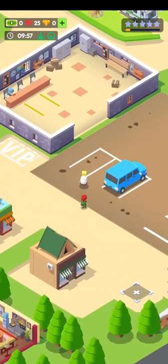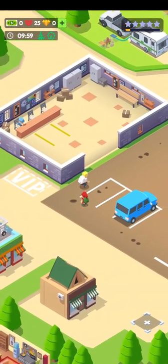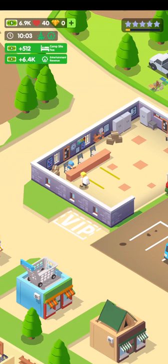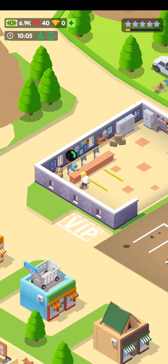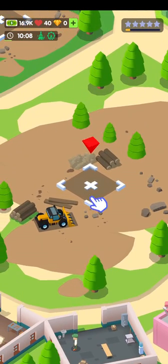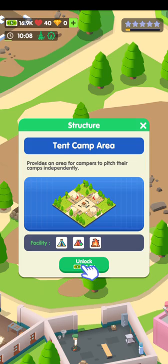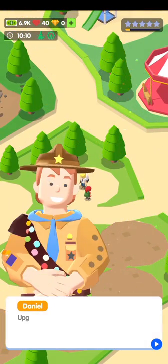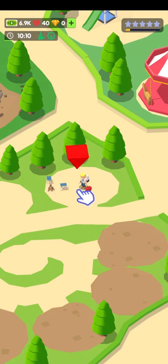Another family's arrived, so we've got another lot of people — this is good. There's a bit of money coming in. I can see a little shop there with a shopping cart. Right, it's time to unlock the tent camp area — unlock for 10k. They're going to pitch a tent; upgrading tents should be high profit.